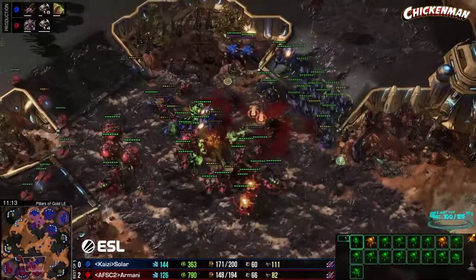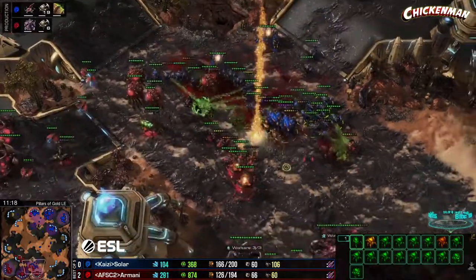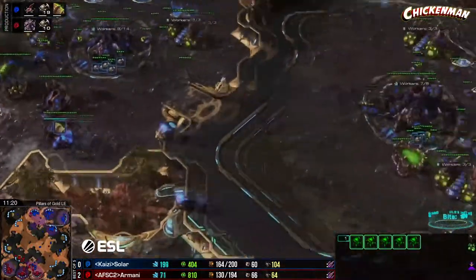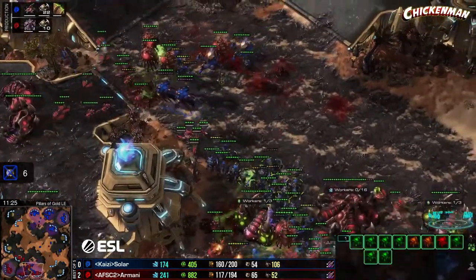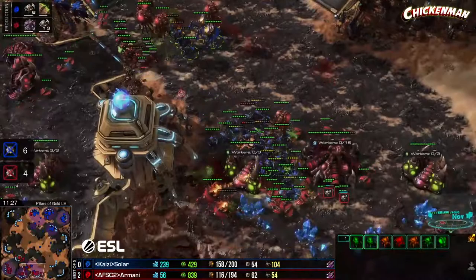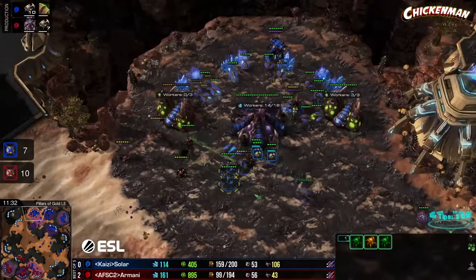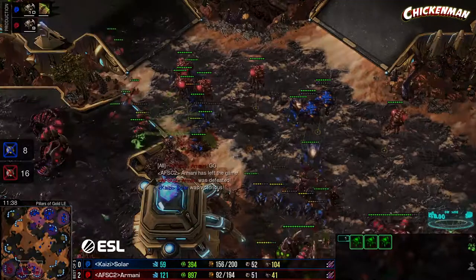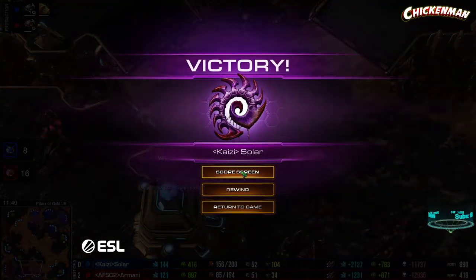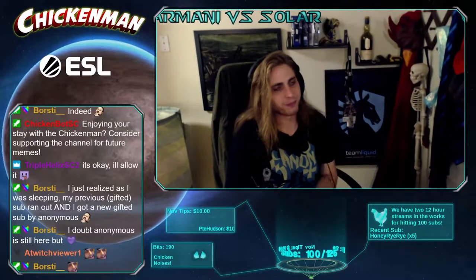I don't know if I like that, but he's got more roaches joining up — he has more stuff than you and he is absolutely right. Solar might actually take a game here. A couple roaches hitting the third, one roach in the main — Solar is winning the fight back at home, Armani cannot hold. The roaches get cleared up over here, and Armani has to tap out. Solar pulls it back — takes a game, brings it to 2-1.